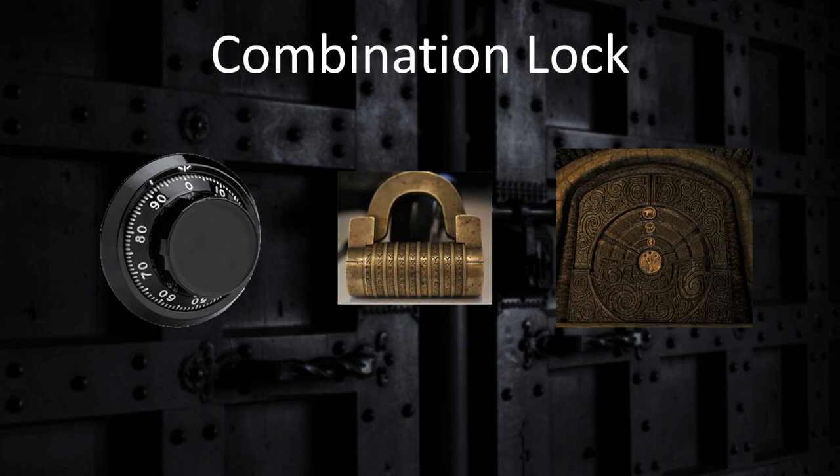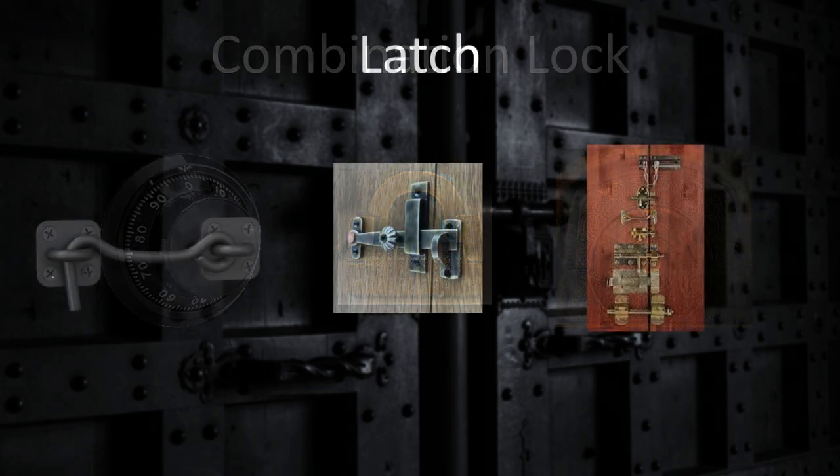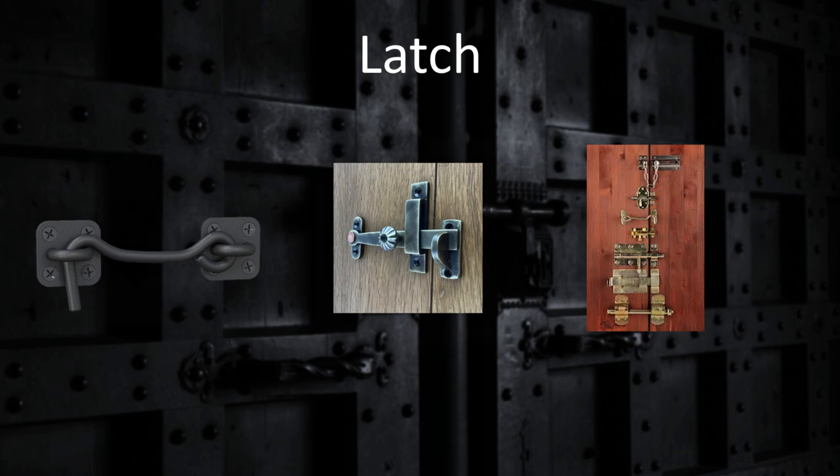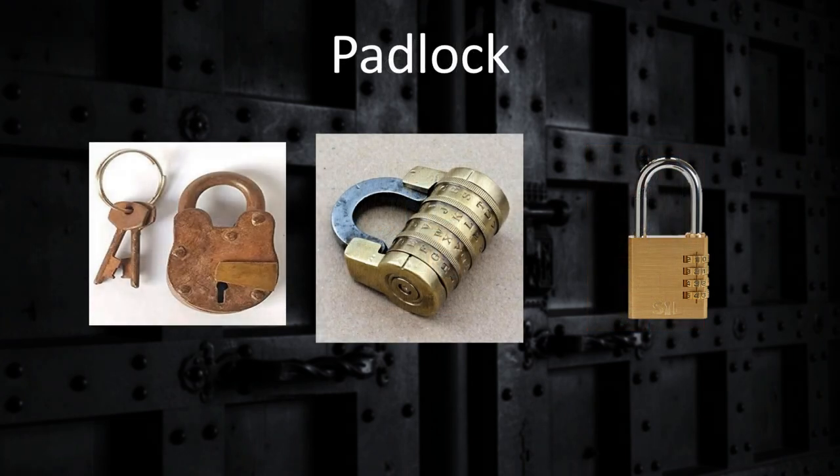A latch differs from the previous mechanisms. It is a simple device which joins the door to another surface. Latches are usually only accessible from one side of the door and are easily opened unless combined with a padlock. Latches are simple and relatively inexpensive, meaning they are common. They act as a simple deterrence, but enough brute force will often defeat them. A padlock is a portable lock which is not built into the thing requiring securing. Padlocks will normally use pin locks, lever locks or combination locks. Defeating a padlock is often easier than a lock built into the door's surface, as it can be broken with a set of strong tools, as well as being picked normally.